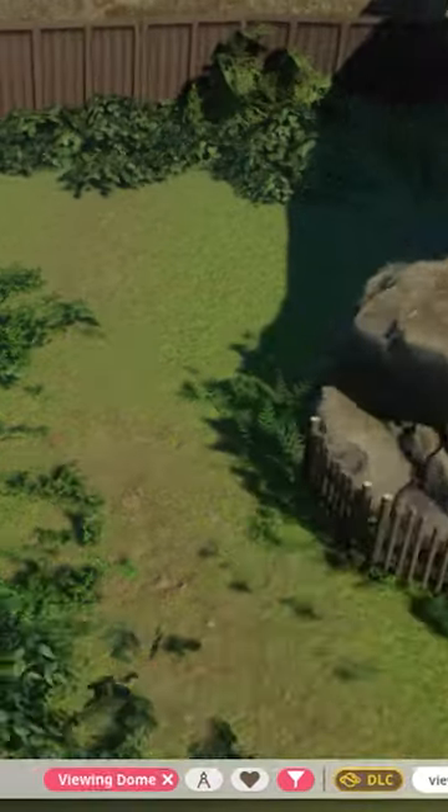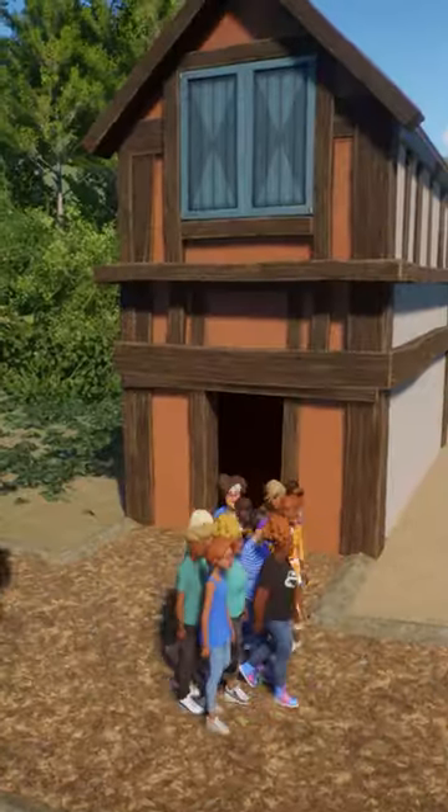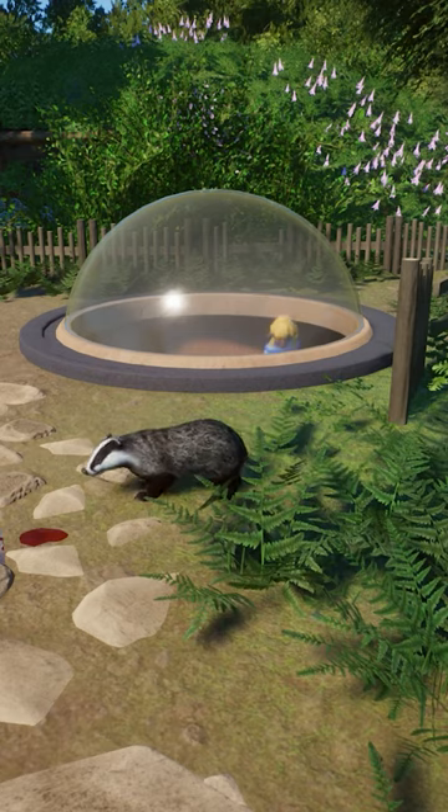From here, you could click on place dome and even place down a few more. You could actually see guests start to make their way into this booth and they can actually pop out at the other end. Hope this helps, guys. Have a great one.